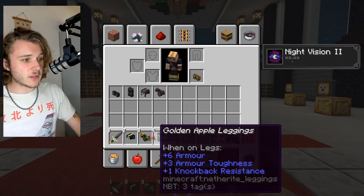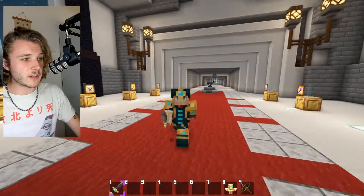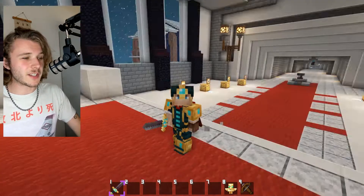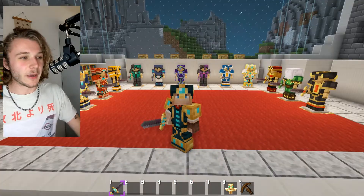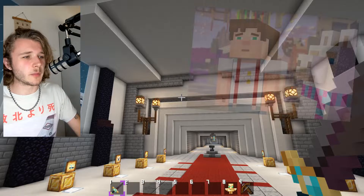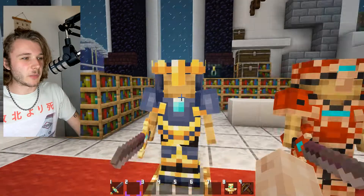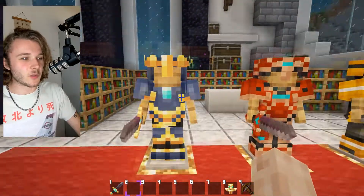So yeah, let's put on these pieces. And look at this - instantly, we look super unique. This is the golden apple armor set. This is actually a secret armor set you get by interacting with a llama a certain way in Minecraft Story Mode. It's kind of random, but I've tried to add all of them. Petra's armor as well, which isn't actually obtainable in the game, but I've still added it to my resource pack.